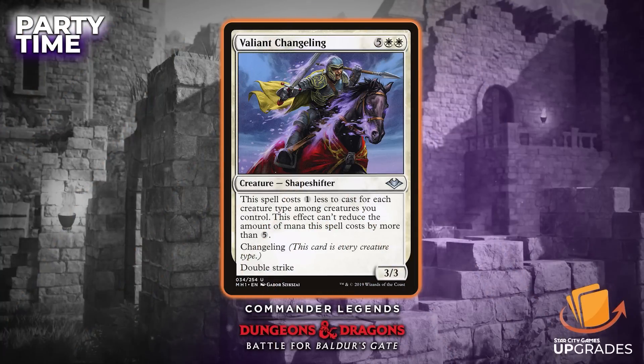The next one is Valiant Changeling — five white white for a 3/3 changeling with double strike. It costs one less for each creature type among creatures you control, though this effect can't reduce the cost by more than five, so it'll just be white white. It's fine — a 3/3 double strike that could potentially cost just two — but you have to be careful because you're cutting wizards here, which are harder to find in these colors.